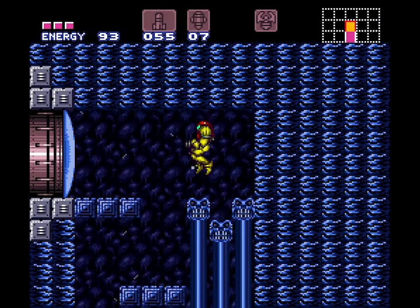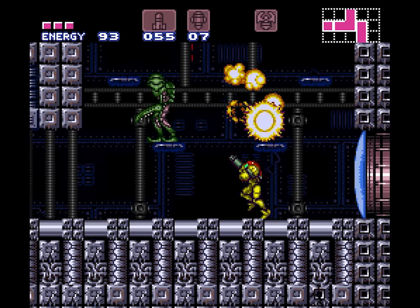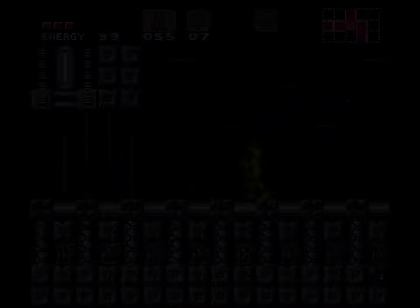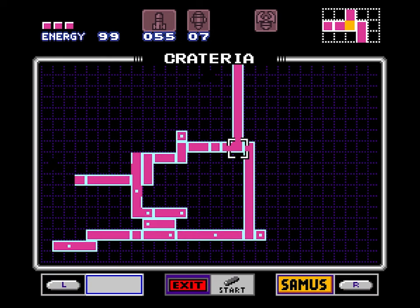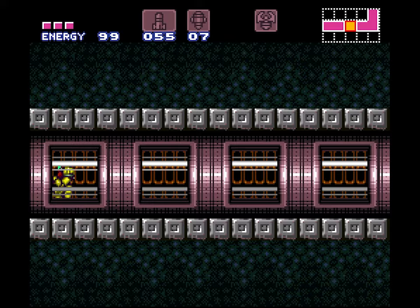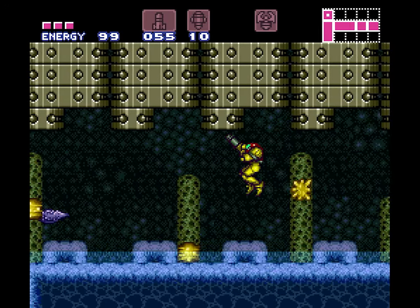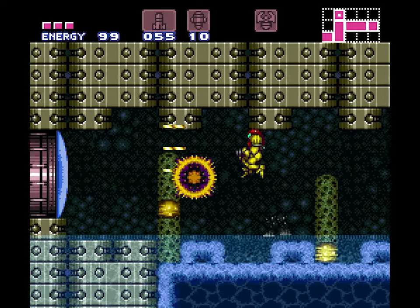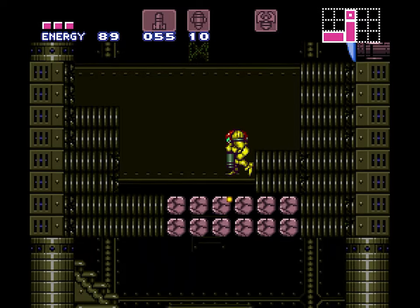I know there is a normal Crateria fight somewhere in here, but there's no real reason to go up to the ship. All the rooms are visible on the Crateria map for whatever reason - early stuff was weird. The maps don't even save right across hard saves in most old hacks; it was something to do with not having fully figured out the save RAM stuff. These days it's not a problem.